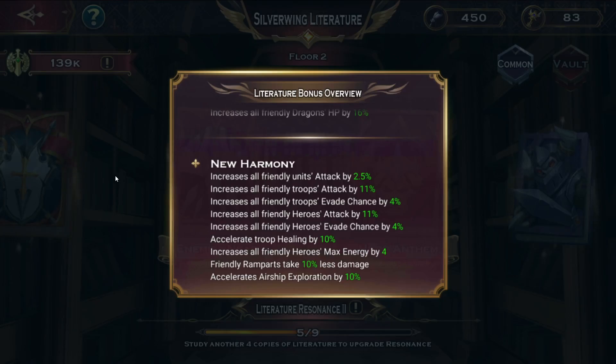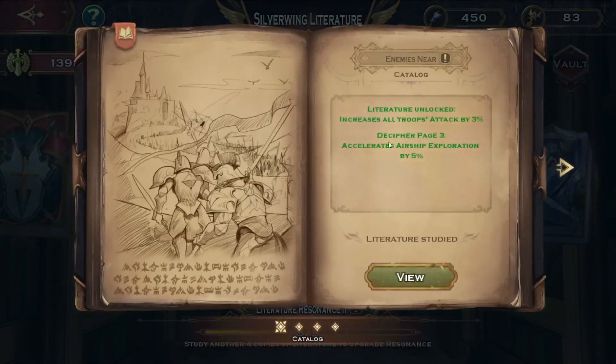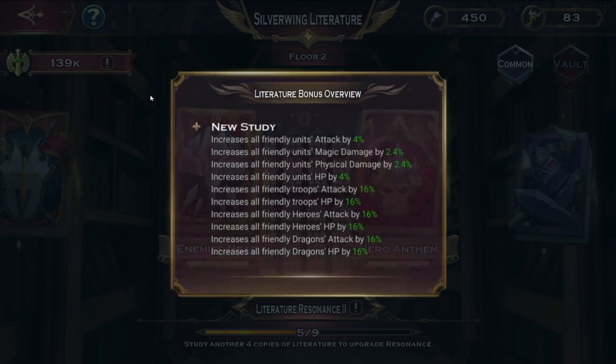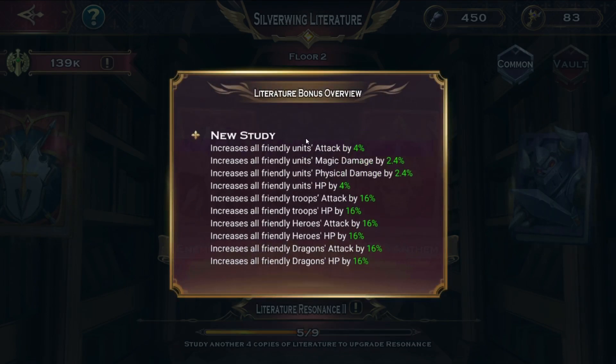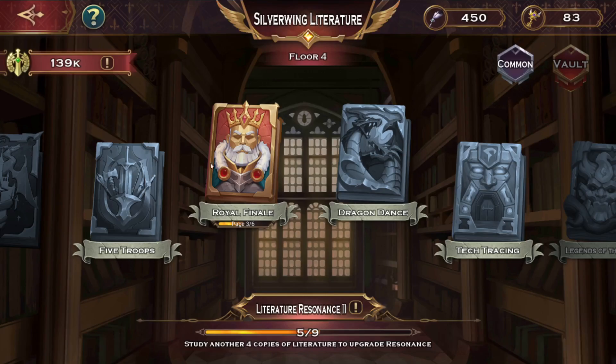I think one buff is just for unlocking the book — like a new harmony system — and the other buffs are from the stats you accumulate while working through the books. So one is for just unlocking the book, and the other is for progression while you're breaking through the books.